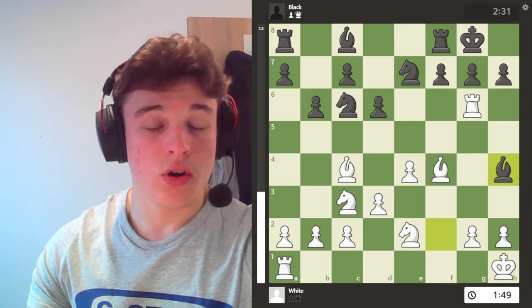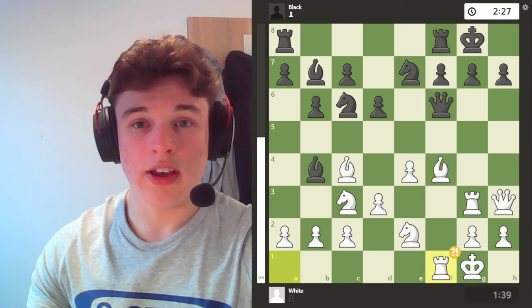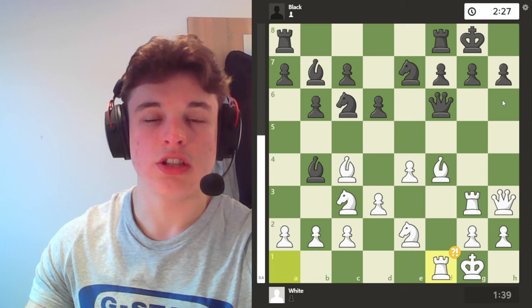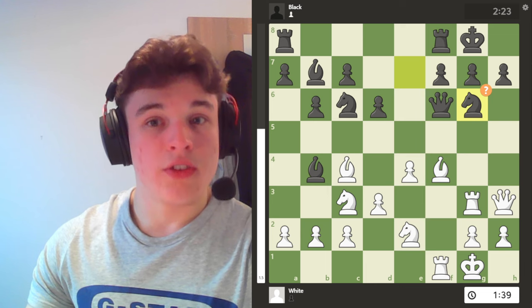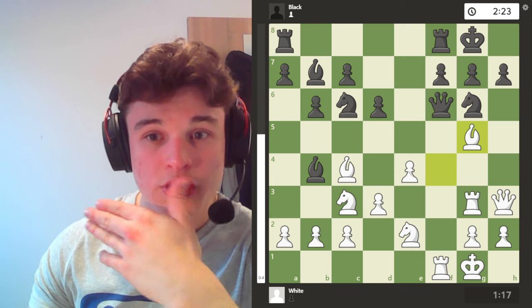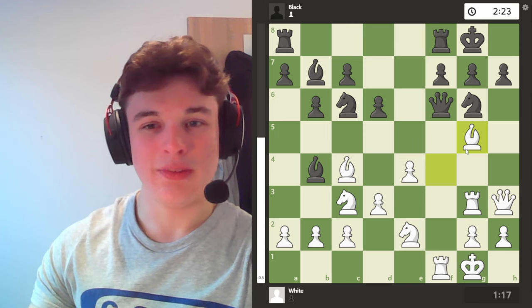No human, or at least no human in my rating, is going to see that. He plays queen f6, just getting out of the way. I play rook f1, setting up ideas of bishop to h6 with a discovered attack on the queen. We have knight g6, which blocks the g-file.